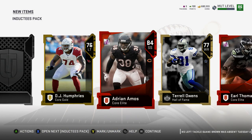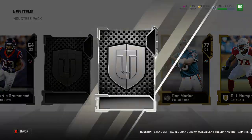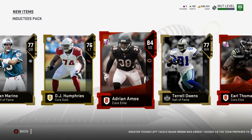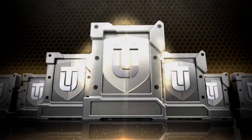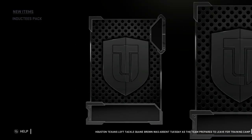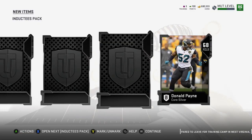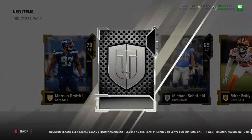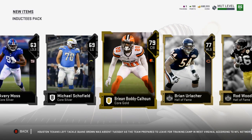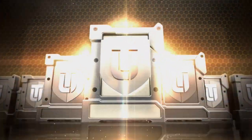87 Earl Thomas and then oh my gosh, 84 Adrian Amos! What a pack! We're coming in hot with this one. We got that Earl Thomas and Adrian Amos. I have no idea what that Earl Thomas is worth. Body Calhoun is a 79 — kind of surprised about that. All right, five more to go. That was a really good pack. I know that Amos has some pretty decent value.